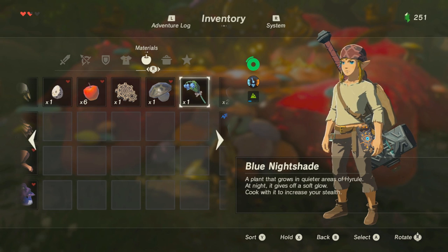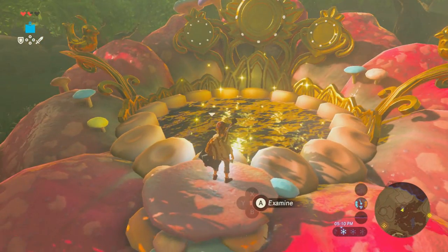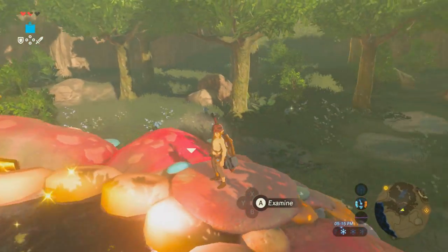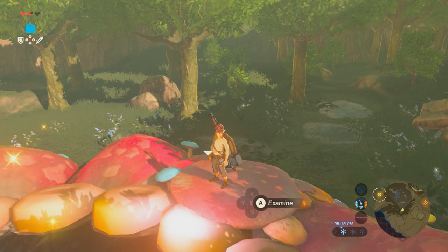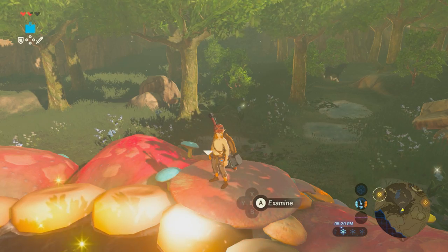She'll talk about losing her power and whatnot — she needs 100 rupees. Give her the rupees, she'll open her little flower deal, and then you can enhance your items from there. She'll explain to you everything that you can do, but yeah, pretty simple to find, so hope this helped out. If you're looking for any more tips and tricks videos, feel free to subscribe — I plan on making quite a few more. Thanks guys!